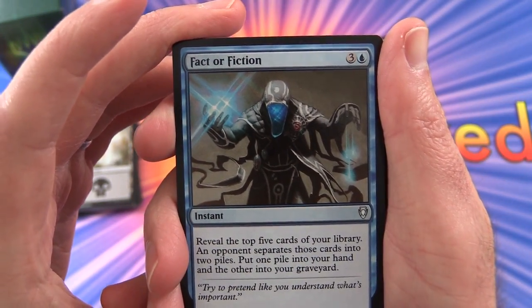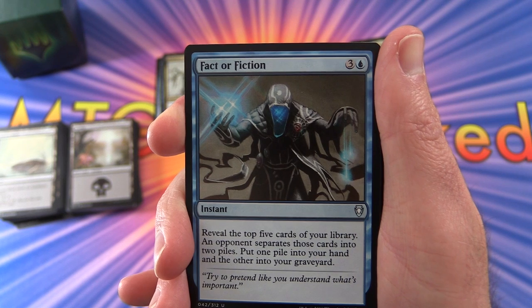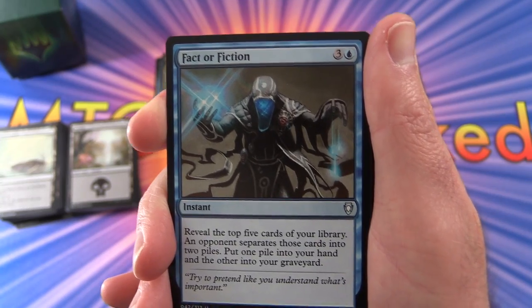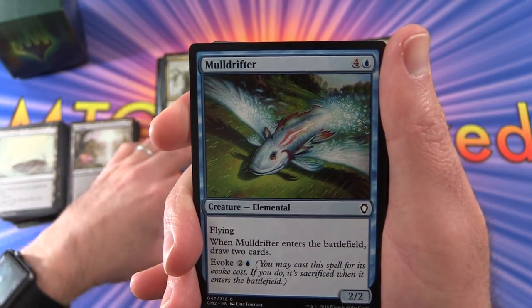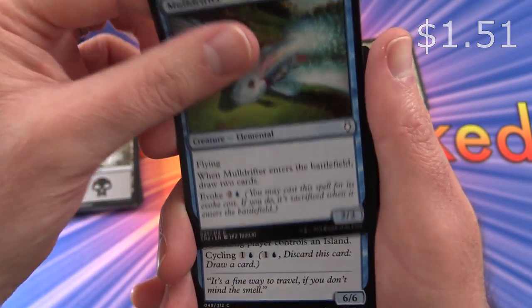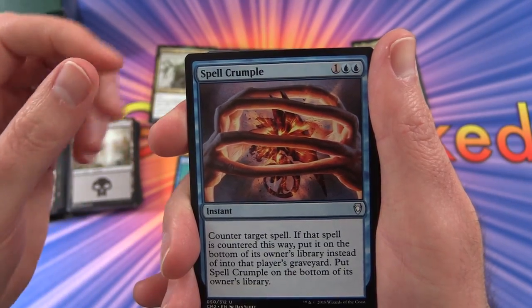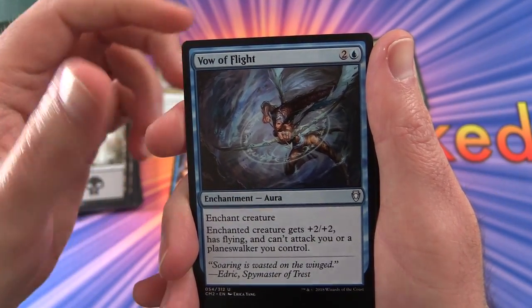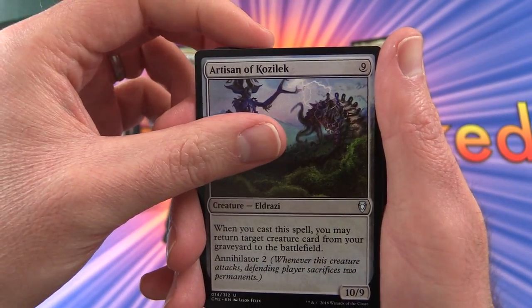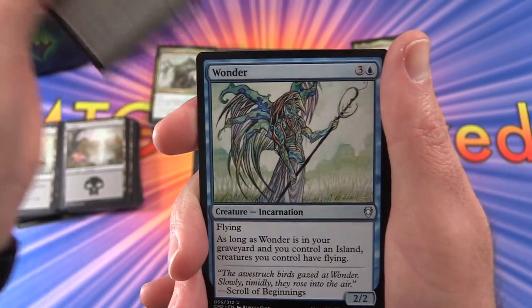So, Fact or Fiction — this is one of those fun cards. Instant for 4: reveal the top 5 cards of your library. An opponent separates those cards into 2 piles. Put 1 pile into your hand and the other into your graveyard. That could be good or bad depending on what you get. Mulldrifter — flying Elemental Fish by the look of it. Slipstream Eel, another Fish Beast. Spell Crumple, Vow of Flight, Windfall, Artisan of Kozilek — this one's from Battle for Zendikar or Oath of the Gatewatch. Wonder.